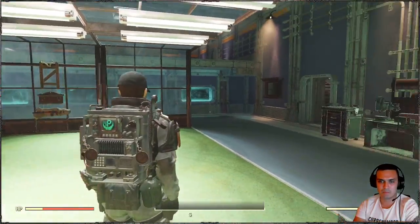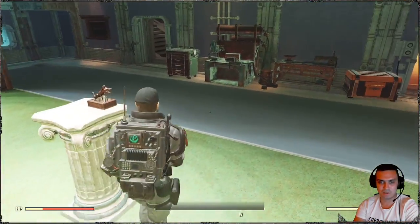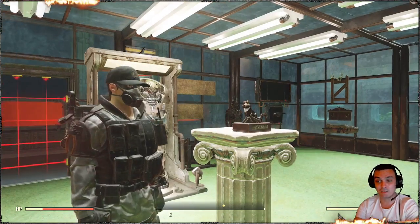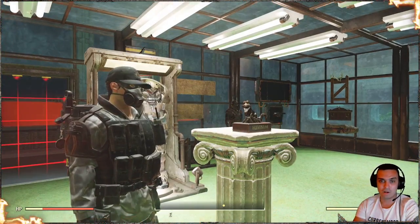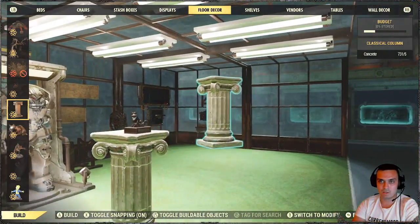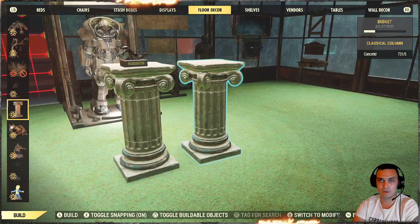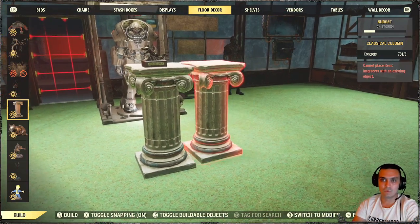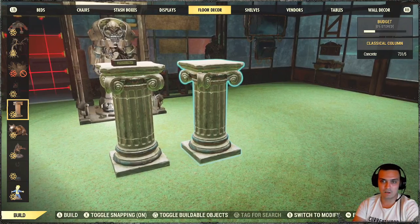A lot of comments have been popping in saying that you can't find it, so I decided to shoot this quick video. You can build it if you've claimed it, essentially by having the Fallout First subscription. By the way, it is also time limited — it's available for like 30 plus days. So you go to your floor decor section and you need to find these classical columns.